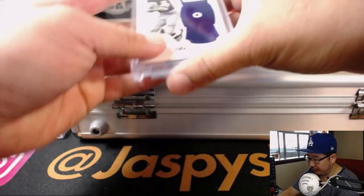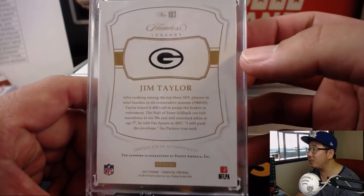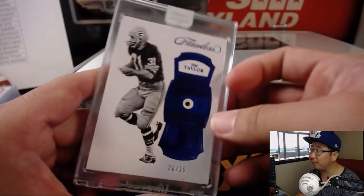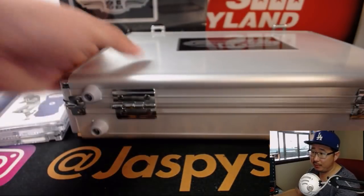On the right side, we have Jim Taylor, Sapphire, 6 out of 15 — nice. Old Packer from the 60s. Flawless Legends — it's kind of hard to see the blue of the Sapphire, but it's there. It's cool. Sen Yin with the Packers.